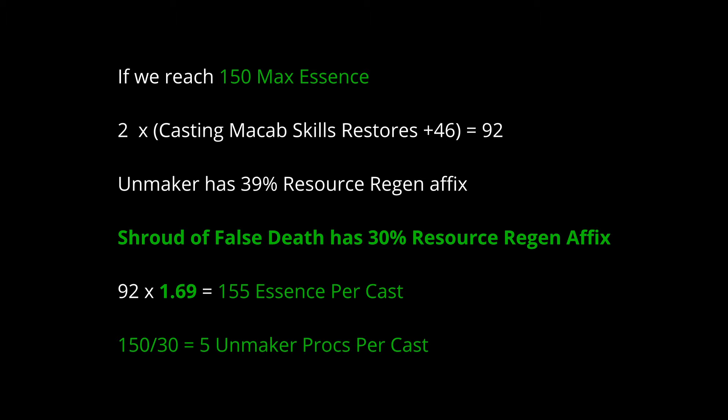So in the endgame, I personally aim for 150 maximum essence and look to generate 150 essence per each Bone Spirit cast. The new mythic chest, the False Stat, also has a resource generation affix — 30% GA triple masterwork. In total combined we have 69% resource generation on top of generating 94 essence from Macabre skills, netting us 150 essence per each Bone Spirit cast and giving us 5 Unmaker procs per cast. We're slightly over-capping the 150 maximum essence breakpoint, but give or take — maybe you miss a masterwork, maybe you don't get the perfect roll — as long as you are over 150 it should function just as described.